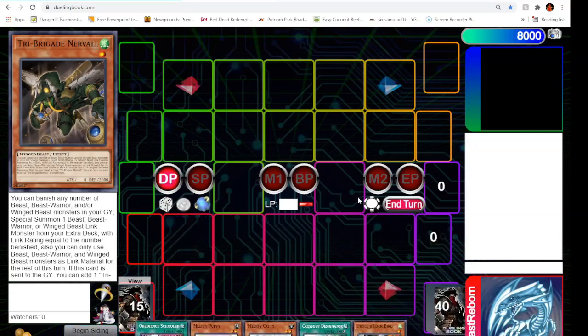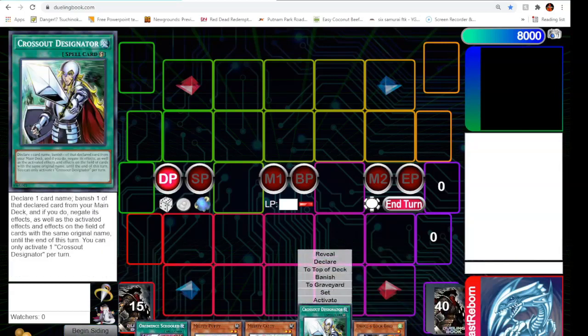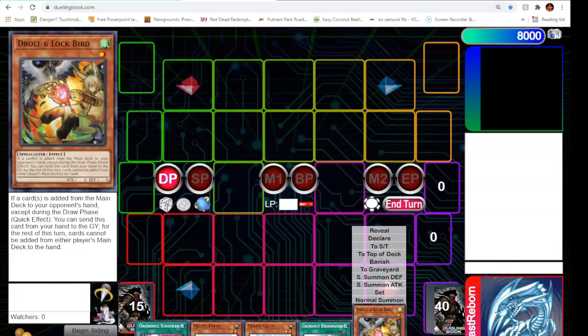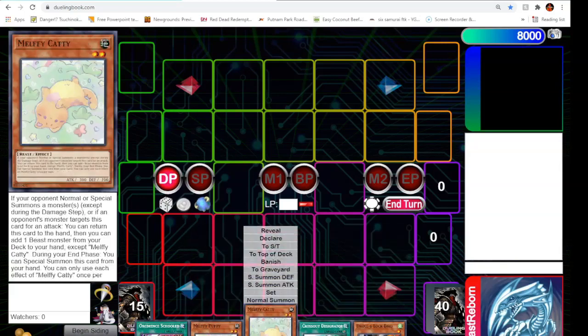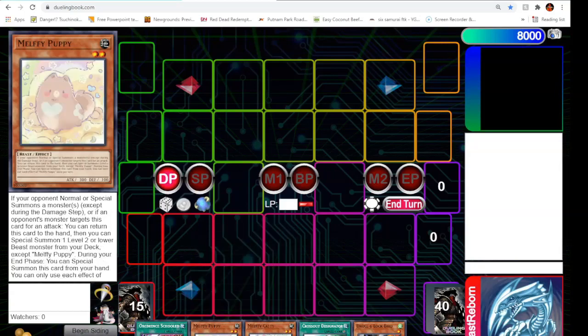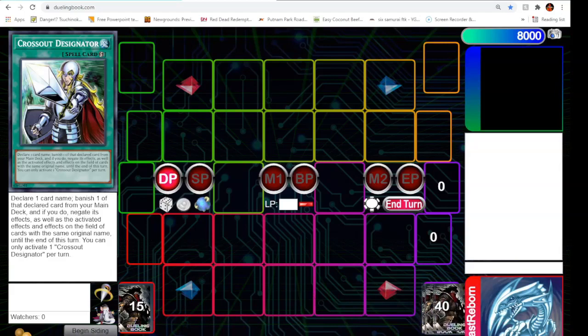This hand here — we've got the full Infinite Impermanence Being Scoring combo, Cross Out to protect it, one more hand trap. We've got Ecclesia, Puppy, and Caddy out. I'll probably keep Cat in hand to use as material, supposed to summon out Keras next turn to get the add from Kit, come out with Puppy, and always have Caddy on the board. Pretty good.